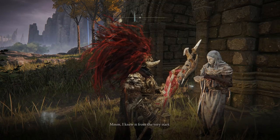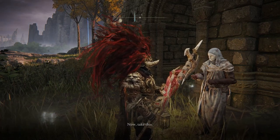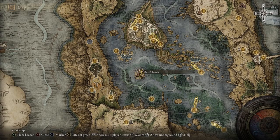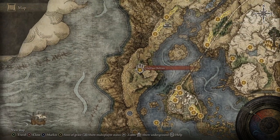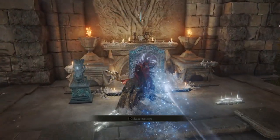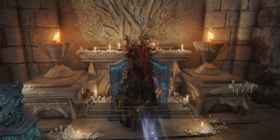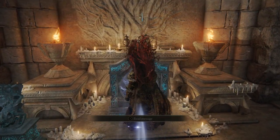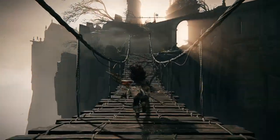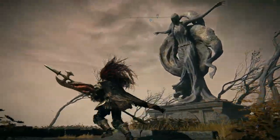Then go back to the dude at the Rose Church and he will give you a Lord of Blood's Favor — essentially a piece of cloth. After you've got the piece of cloth, you need to go to this location on the map where I'm going here, and there will be portals there. The chest at the top of this hill will have the key you need — use the very top portal that I'm using in this video and it will take you to the required location.